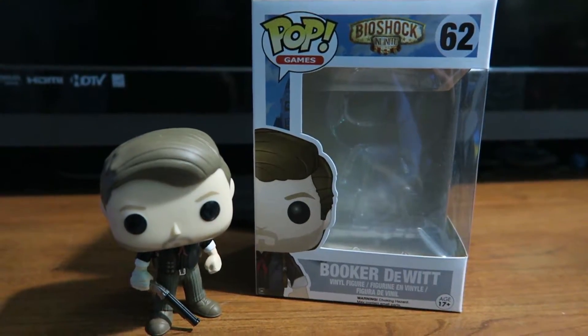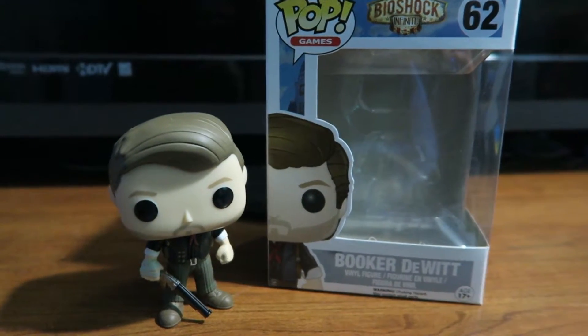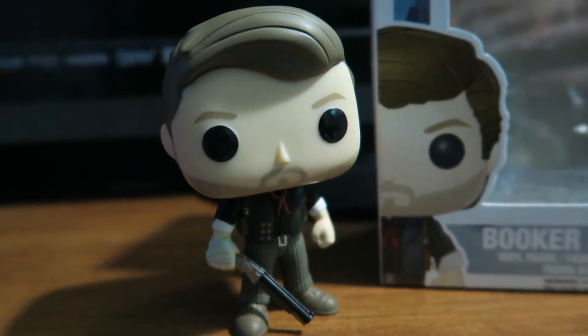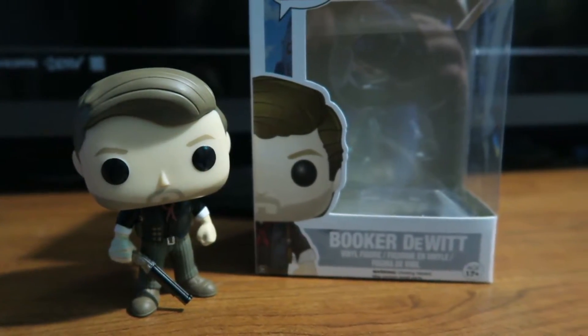There's the little flyer, which I'm now going to read from. We got one of four Bioshock Funko Pop vinyl figures — we could have had Elizabeth, Booker DeWitt, which is what we got, Little Sister, or Skyhook. The future of civilization rests in your hands — collect these characters from the Bioshock series and prevent the world from turning into a dystopic wasteland.